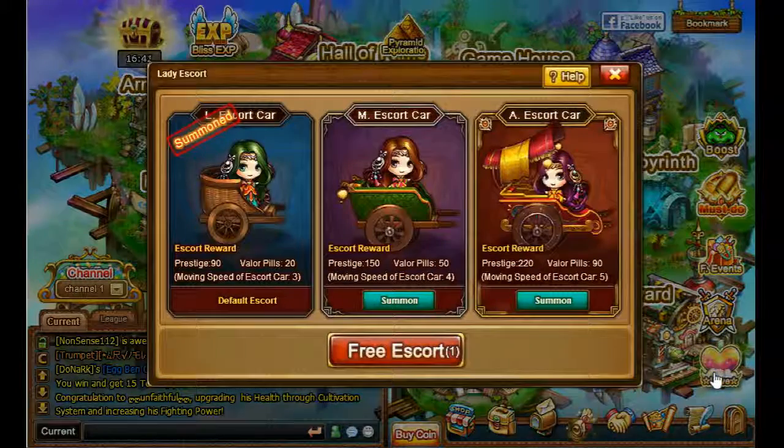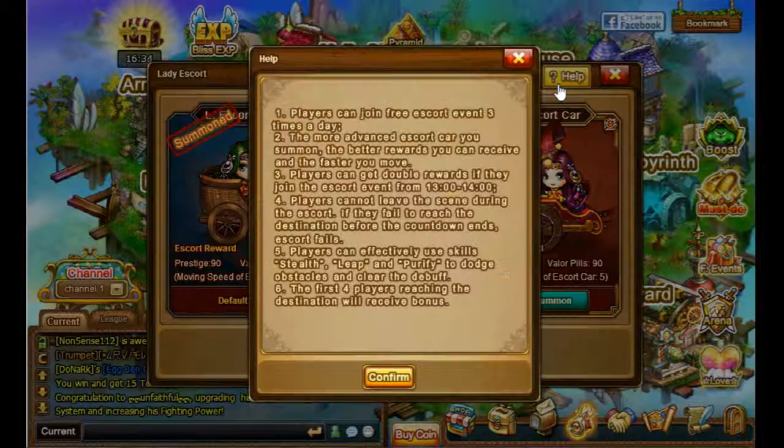This one is something that is pretty weird actually. Players can join the free escort event 3 times a day. The more advanced escort car you summon, the better rewards you receive and the faster you move. Players can get double rewards if they join the escort event from 1am to 2am. Players cannot leave the scene during the escort. If they fail to reach the destination before the countdown ends, the escort fails. Players can efficiently use skills stealth, leap, and purify to avoid dots, obstacles, and clear debuffs. The first 4 players reaching the destination will receive bonuses.